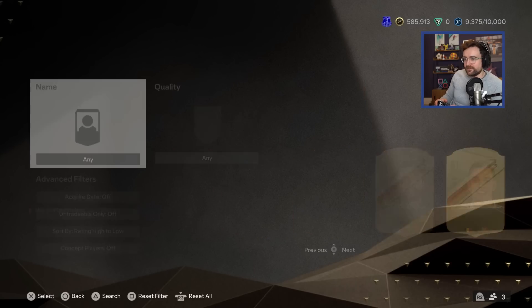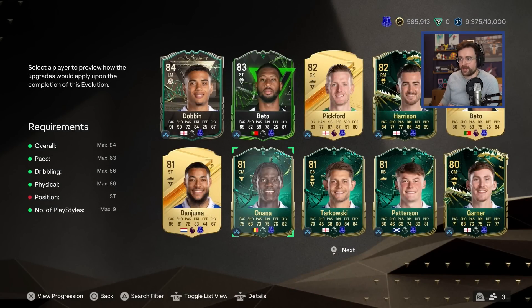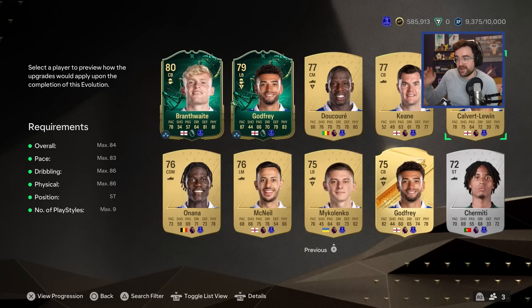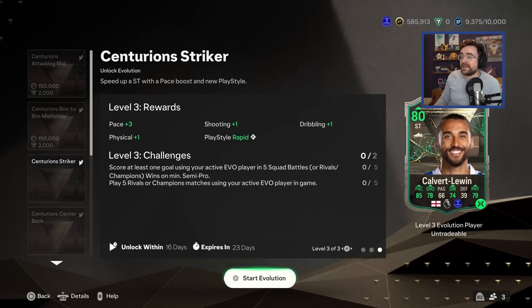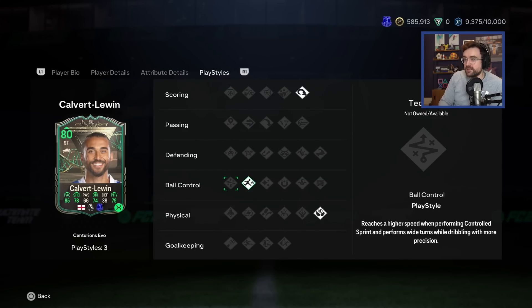It is time for Calvert-Lewin to return. If we filter by Premier League and Everton, we can take a look at what Calvert-Lewin's going to become when we get him into this. He's only 77 and the max overall you're allowed to put in is 84. He's not been eligible for the other ones because he's got a bit too much physical or shooting or was slightly too high rated. But now he gets some boosts and he's looking pretty good: 95 jumping, 88 header accuracy, 93 sprint speed, power header, rapid, and aerial play styles.